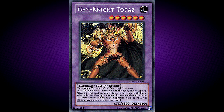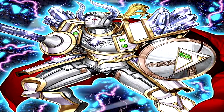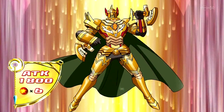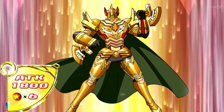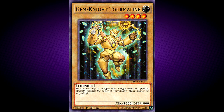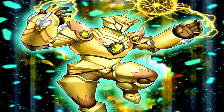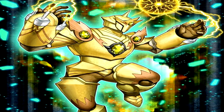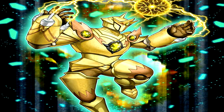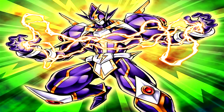Next up, Gem Knight Topaz. This card is named after the Topaz, and this card has a counterpart, Gem Knight Prismara. This monster wields two tonfas, possibly reflecting its ability to attack twice in a single battle phase. Next up, Gem Knight Tourmaline. He channels mystic energies and changes them into fighting strength through the power of Tourmaline — many admire his way of life. This monster is doing something similar with electricity current flying between his hands like Elemental Hero Voltic. This card may be the Gem Knight version of Elemental Hero Sparkman or Elemental Hero Voltic.